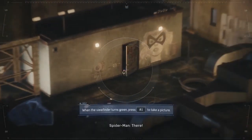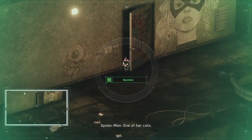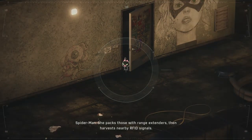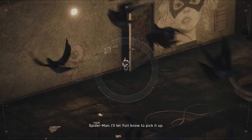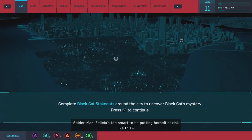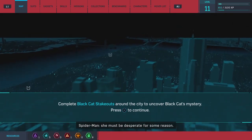She wants me to find something. Why is the controller shaking? Her face or the door? What is that — a cat? That's not a real cat. Her cat operates with range extenders, then harvests nearby RFID signals. I'll let Yuri know to pick it up. Or I could just go pick it up — I can get over there in like two seconds. She's too smart to be putting herself at risk like this. She must be desperate for some reason.